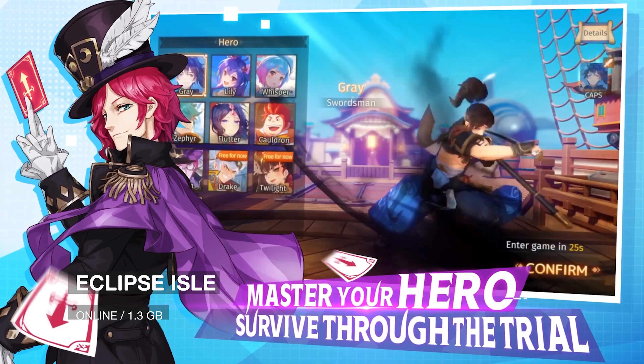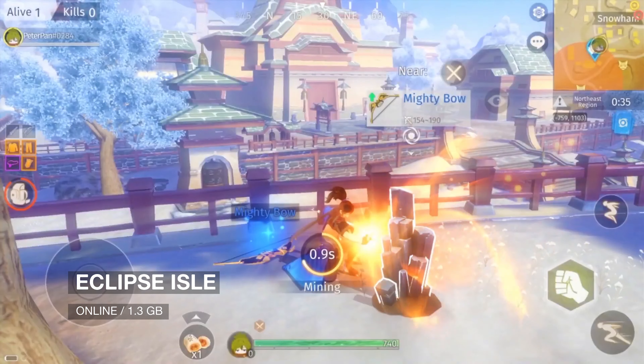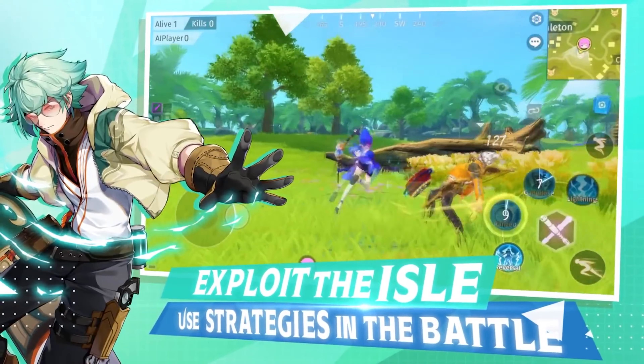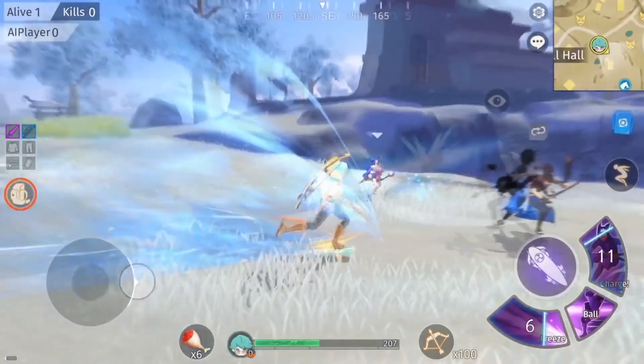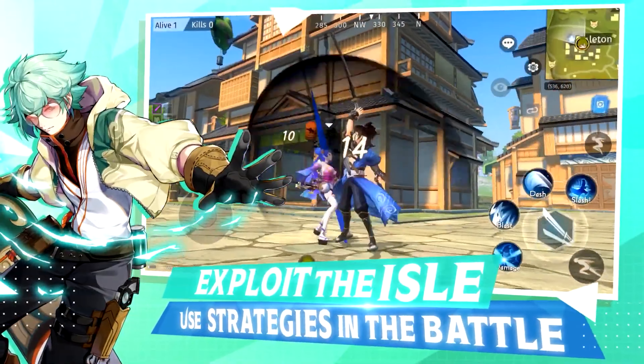Moving on to number 6, it's Eclipse Isle. This is the first anime-style hero battle royale game that features a unique gaming experience. This time, you will fight with not only guns, but also arrows, shield, and swords.